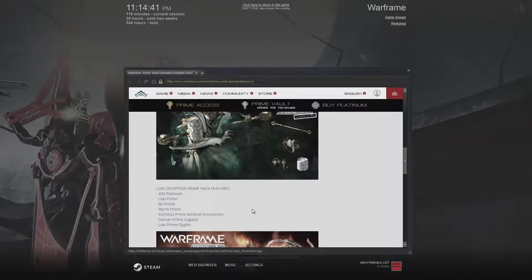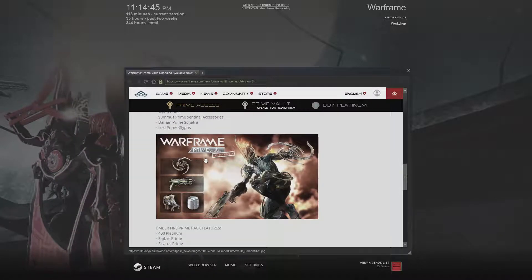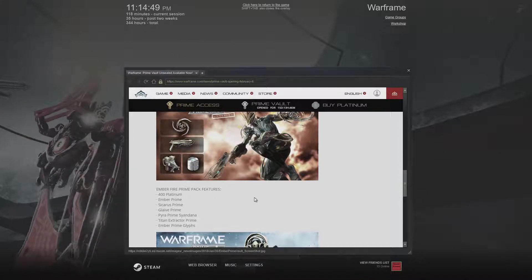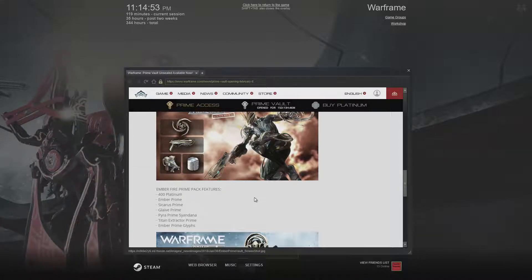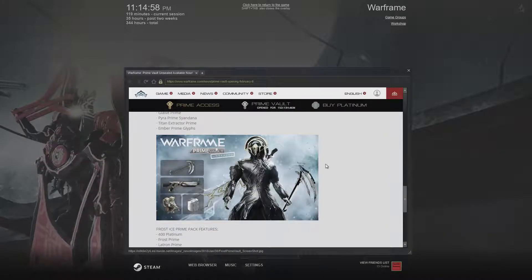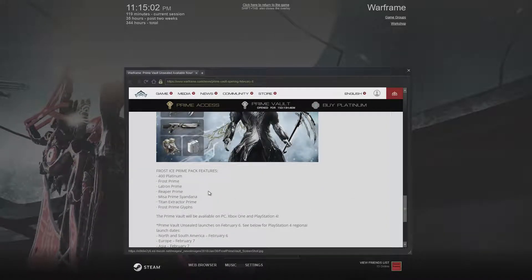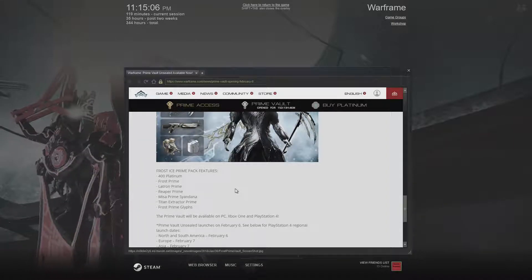You can also get Ember as a separate bundle, which includes Ember Prime, Sicaris Prime, Glaive Prime, Pyra Prime syandana, Titan Extractor Prime, and Ember Prime glyphs. Then you can also get Frost Prime, which includes Frost Prime, Latron Prime, Reaper Prime, Misa Prime syandana, Titan Extractor Prime, and Frost Prime glyphs.